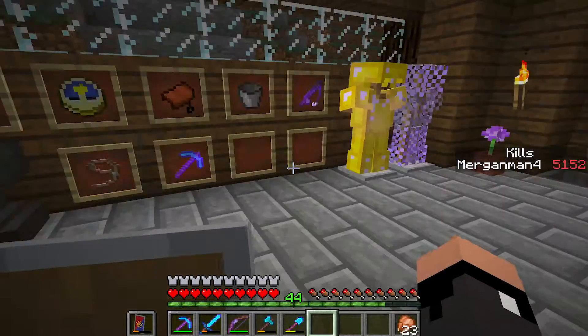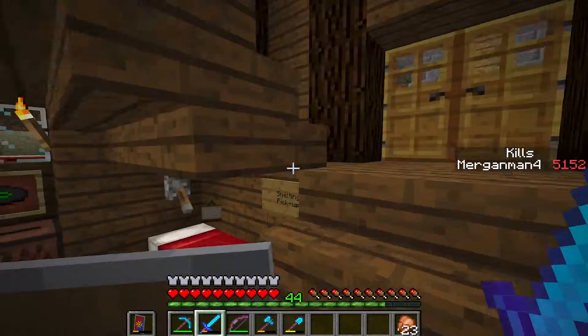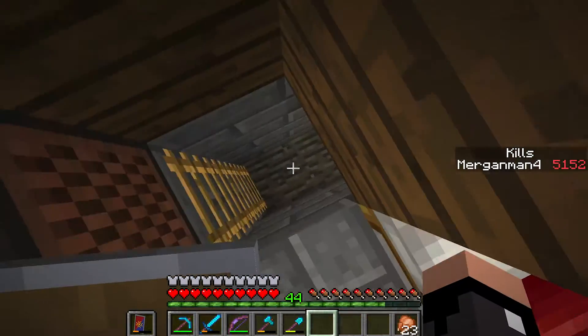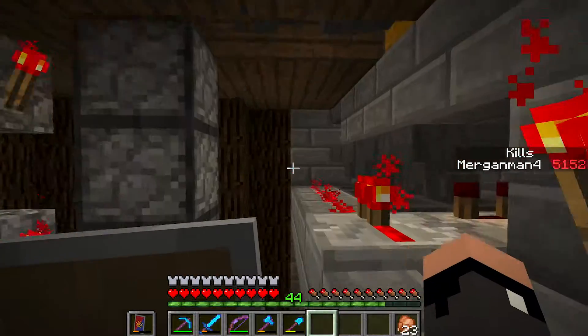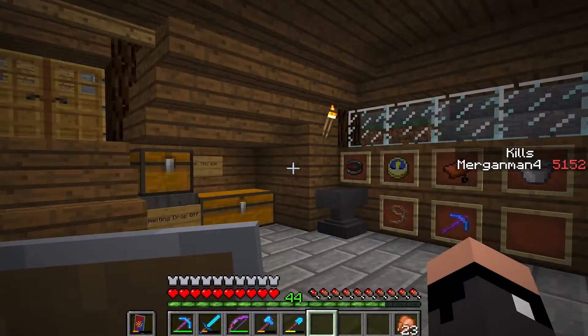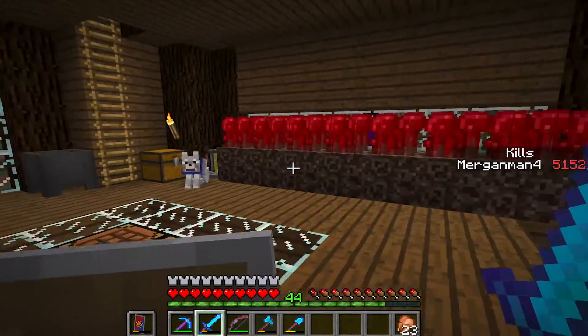I haven't named my diamond armor yet. So this is the main floor — this is where I sleep. Oh, a painting fell. This is my access to my automatic smelter. I actually don't know if it works anymore in 1.14, because I haven't played this map since 1.12. But oh well, I'm sure I can find a way to fix it.